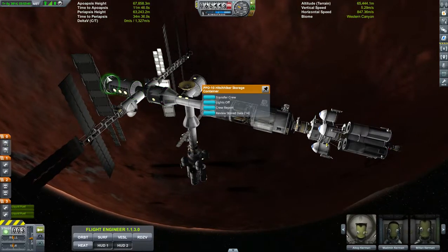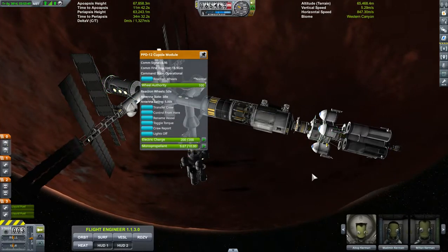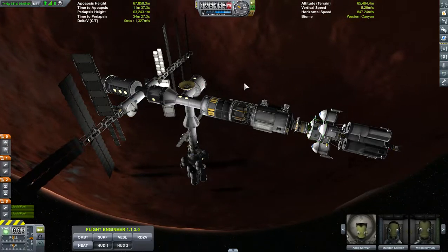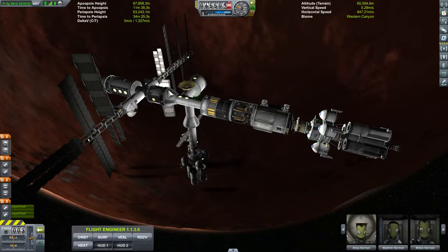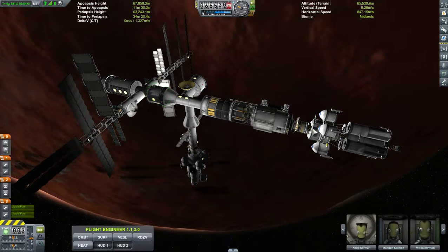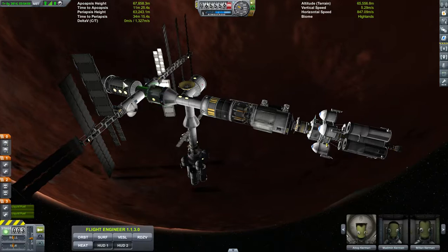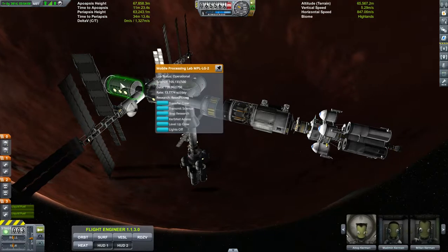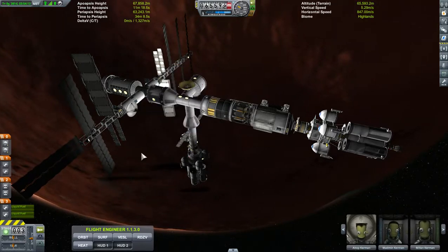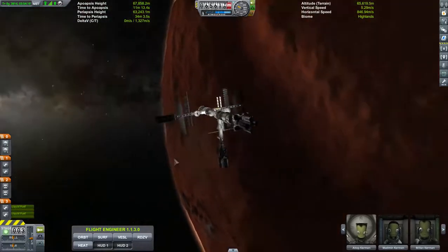What I noticed was I didn't have a command pod anywhere — you can't just click and move science experiments. So I had a scientist or a pilot get the data and bring all the reports and science experiments up here to drop off inside, so they are on the station. That way, in case these two crew members are gone to the surface, we can still refill the laboratory.